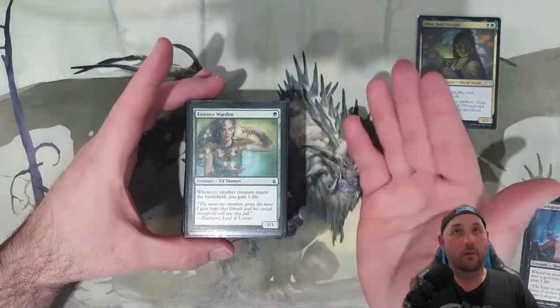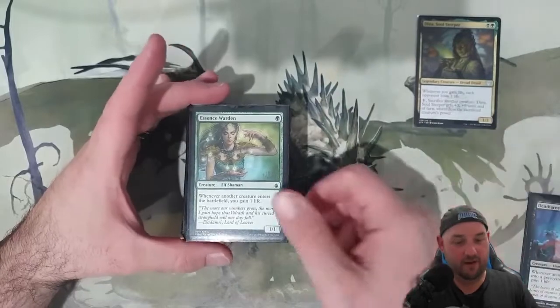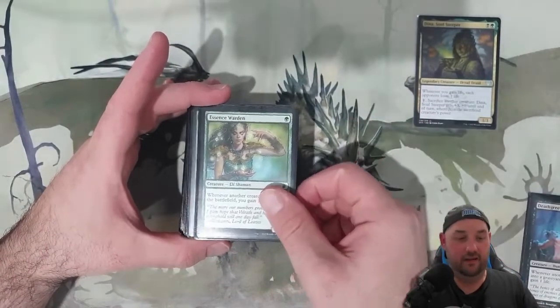Essin Warden: whenever another creature enters the battlefield, gain one life. Again, you're going to see that theme running along — these are super cheap, you want them out as soon as possible. They're going to trigger Dina, and so forth.